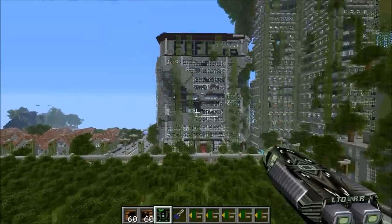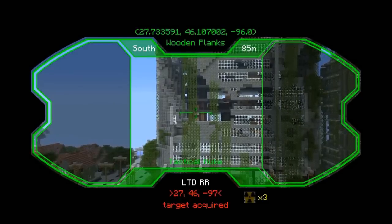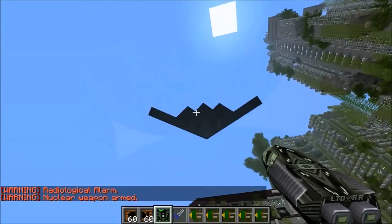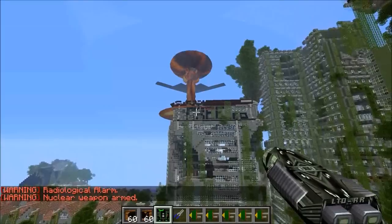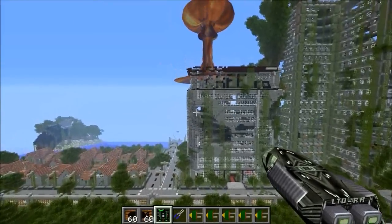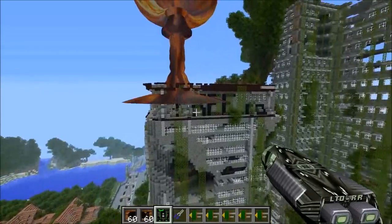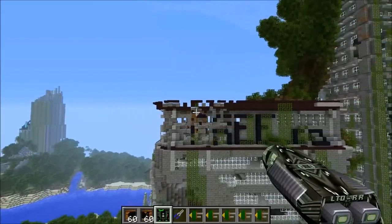We'll aim right for this building and blow it up. The stealth bomber is so cool — look at it, it's actually flying towards the target and dropping down a bomb. But sadly it's not really too destructive; it just made a hole at the top of the building. Not to worry though — I set up the whole map with nukes all over the place.